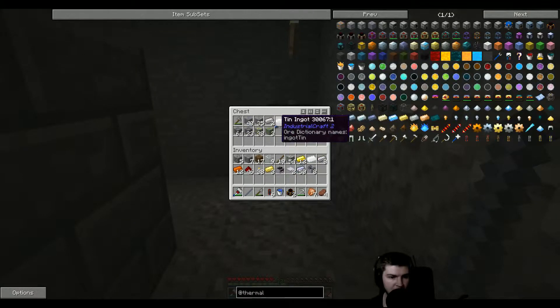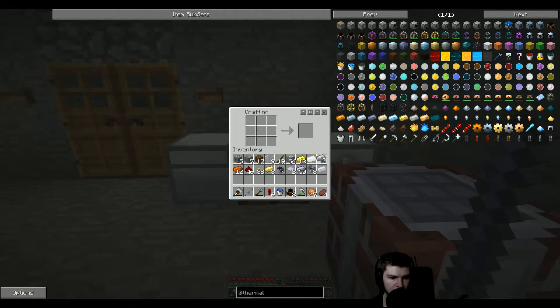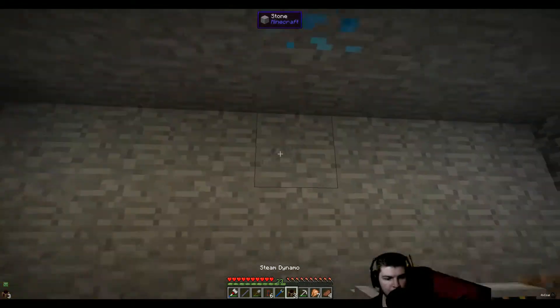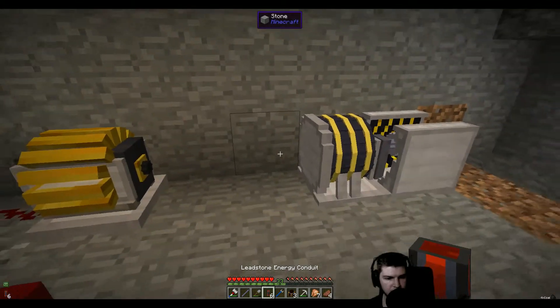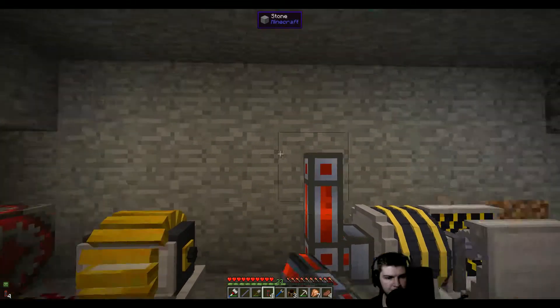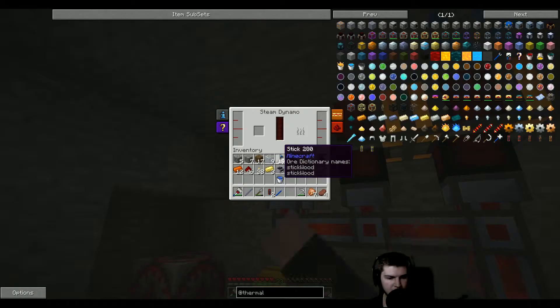I haven't found any anyway. We have one. Iron and tin — so iron like this, then tin. There — crescent hammer. And then let's do it like this. Input. There. Good. I think that looks good.